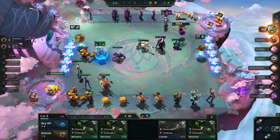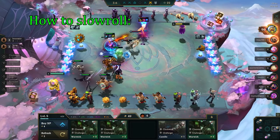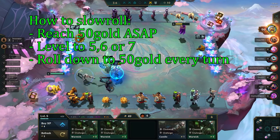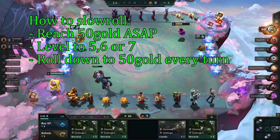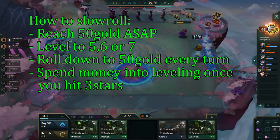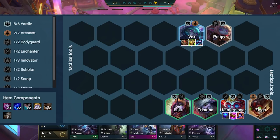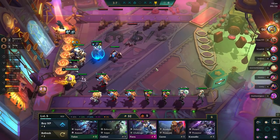The second main strategy is called slow rolling for 3 stars. This strategy focuses on making 1-cost, 2-cost, and 3-cost units 3-starred. The strategy here is similar to the fast 8 — at the start, you want to get to 50 gold as fast as possible, then level up to either level 5, 6, or 7, depending on what 3 stars you want. Once you hit your desired level, you start spending gold into the refresh button while buying the relevant units in every shop. Once you get down to 50 gold, you wait until the next turn to gain the full interest income. Once you hit the 3-star units, your team gets a large power spike, which lets you catch up to the other players and be even stronger against them. A great team comp to slow roll with is Yordles — you want to 3-star every single Yordle unit by slow rolling at level 6, and then you can use either Heimerdinger or Tristana as the carry.